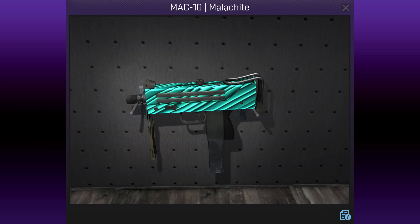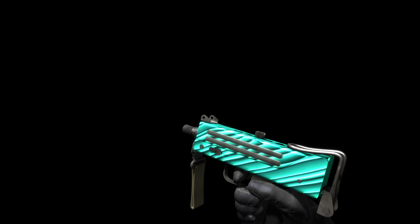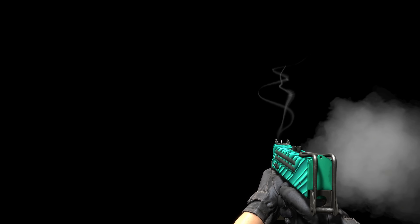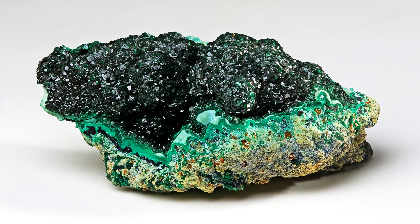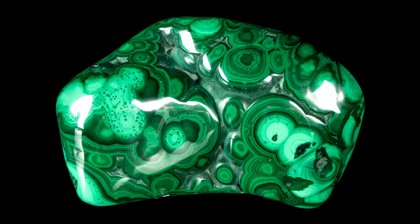The Mac-10 Malachite by Nanu has a tiled random pattern, part of a collection of 13 skins of numerous colours, but all of which typically contain black to add to the contrast. Other skins in the collection are named after fish in camouflage, but this one is named after the crystal Malachite, probably because it uses the same colours, and depending on how it's cut, the same pattern.